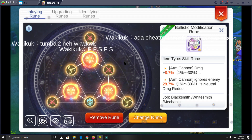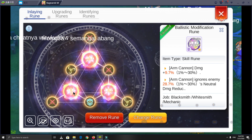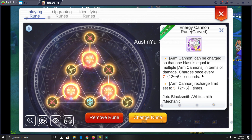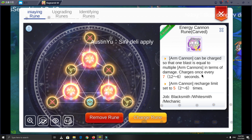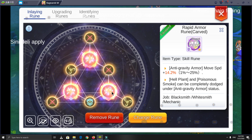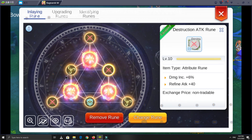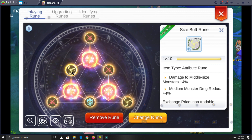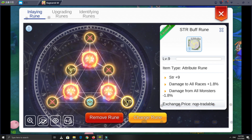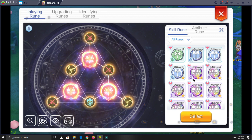The most important here is the rune — you must have 3 main runes. First, Ballistic Modification rune, to boost each Arm Cannon damage and ignore neutral. Second, Energy Cannon rune to charge your Arm Cannon every 6 to 12 seconds, handling from 1 to 6 charges. Third rune is flexible — for me it's Rapid Armor rune, to avoid hellplant and poison smoke from assassins. You can change the third rune to suit your gameplay, for example Knuckle Boost, Precision Maintenance, or a change elemental rune.